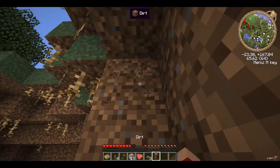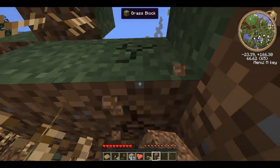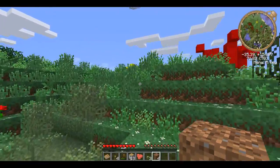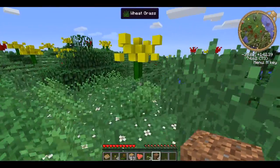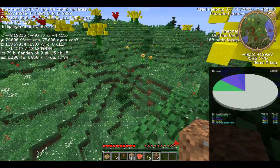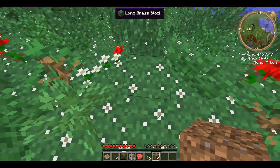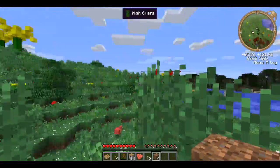Let's dig ourselves out of here. You're seeing some giant flowers — that is added by Biomes O' Plenty. There's a little bit of rendering lag. This is a flower biome, or a garden biome, I think. It's pretty cool. You've got short grass and all different things here. Cool little biome.